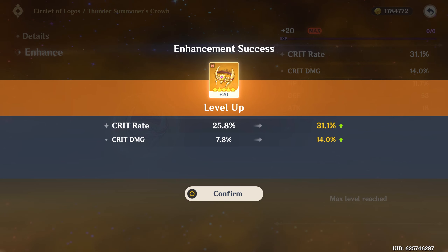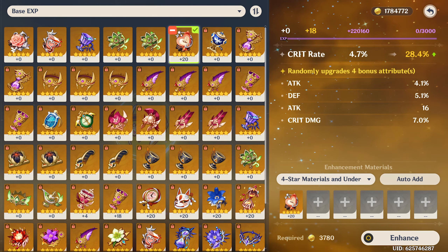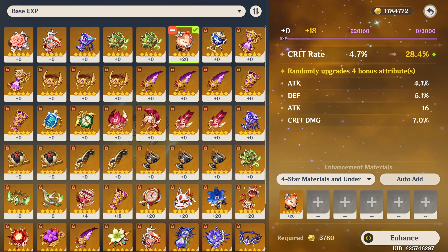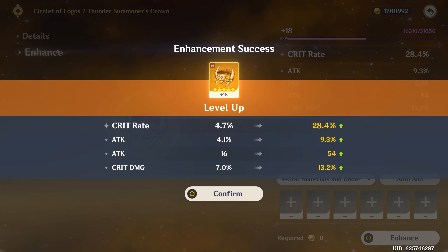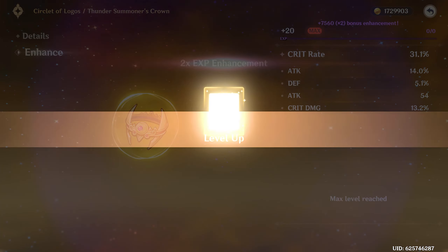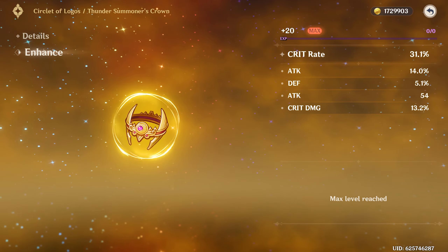This next circlet is also a four-substat piece. I just need two crit damage rolls at bare minimum. Rolling — attack percent and flat attack, not bad. One more crit damage roll and this will be a pretty amazing circlet. The last one went into attack percent instead — that sucks — but this is still a pretty good piece. It's only about 0.8 percent lower in crit damage than the other one, so it's a genuine contender.